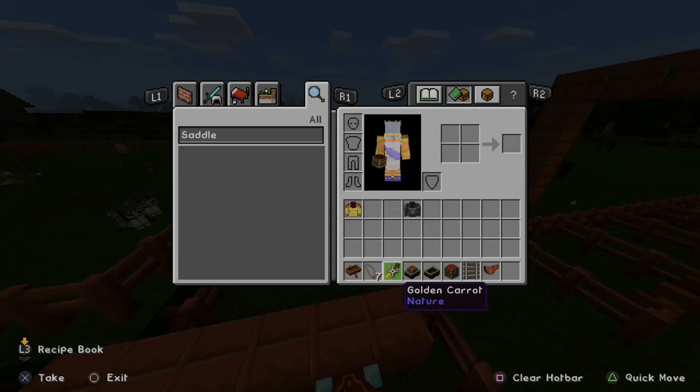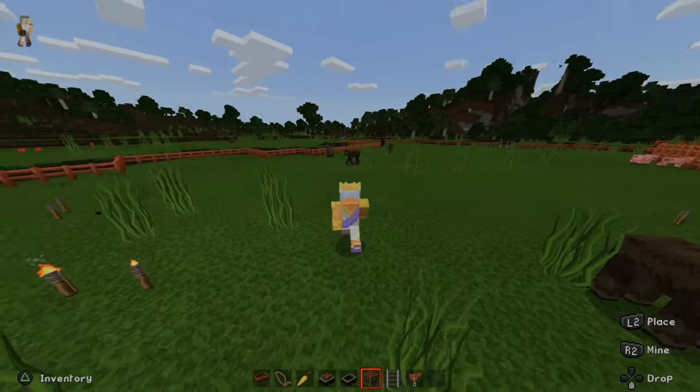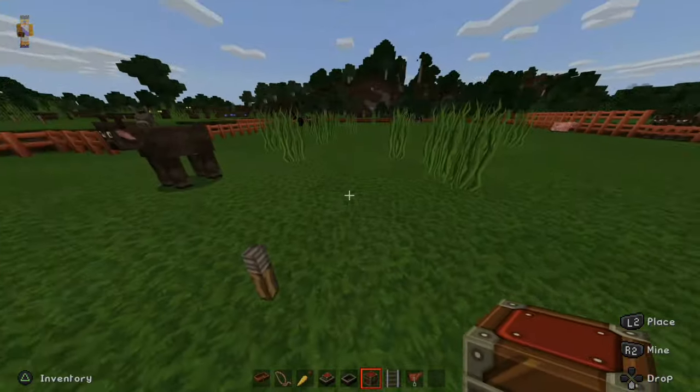You will need a carrot or some kind of food. Then you will need a saddle or a lead. And then you're going to find a donkey, a llama, or a mule.